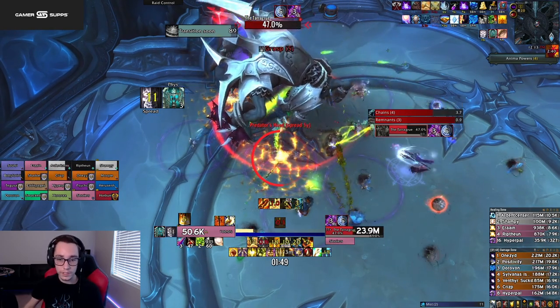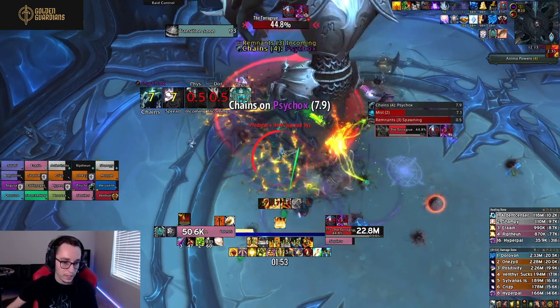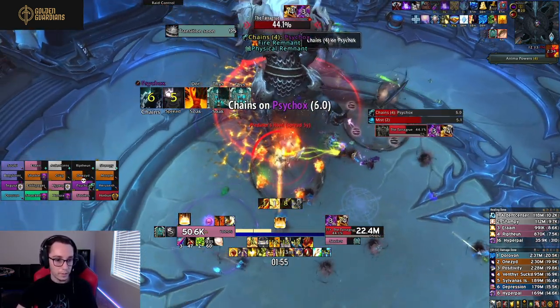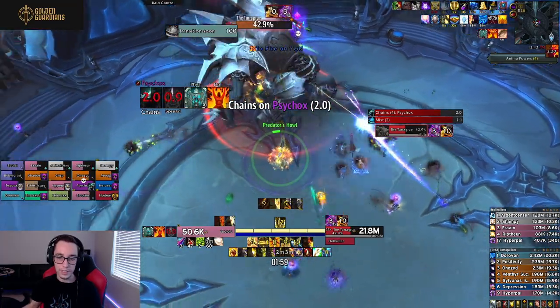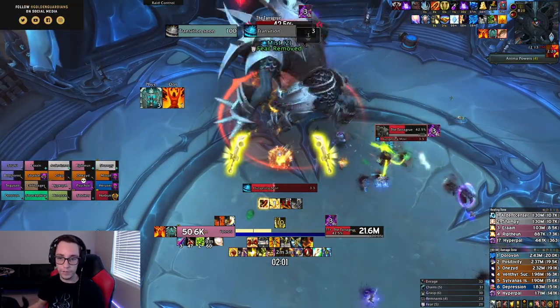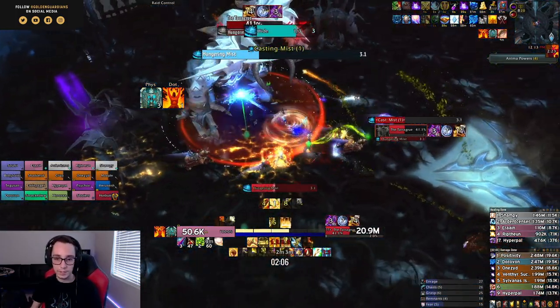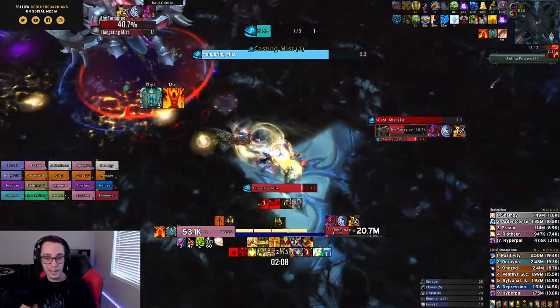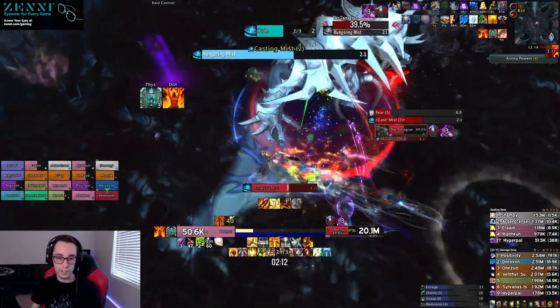You can see the fear dot right now. Hunters are able to Feign Death, paladins can Bubble, mages can Ice Block. So those classes can soak the magic amp dot, which is the purple circle, but everyone else should stay away from it.